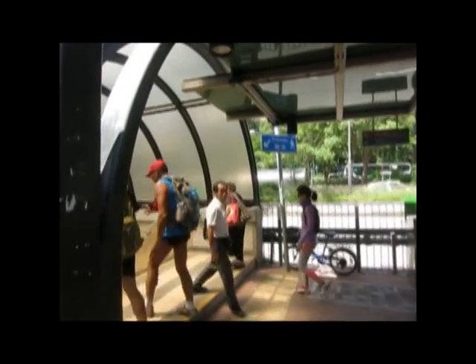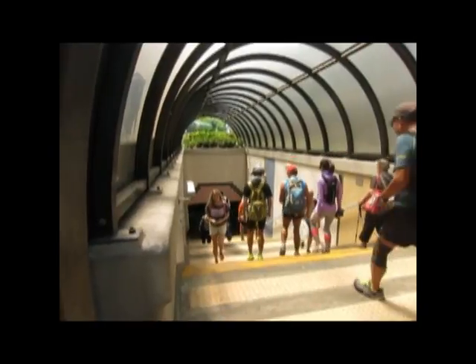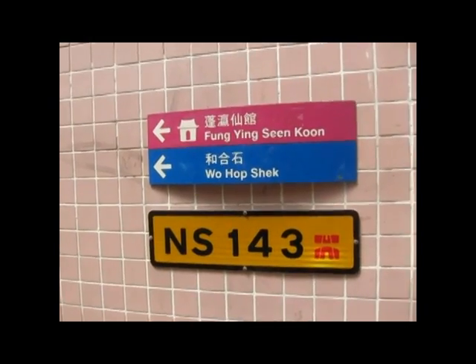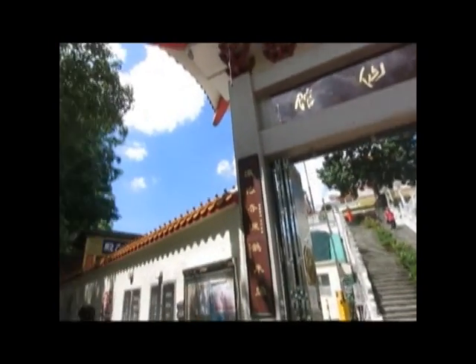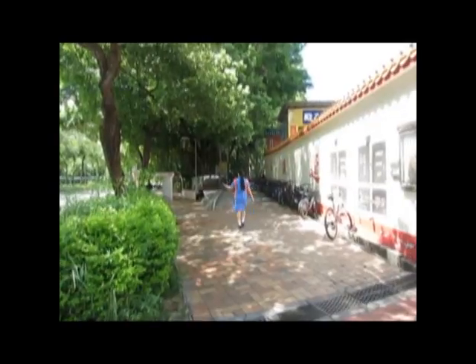After the bridge you reach the subway to the street and you have to go down and pass the street. Here you reach the point where you go to the Fung Yong Sin Kun temple. So you have to go up there. Here you reach the temple gate and then you follow the right way to the graveyard.